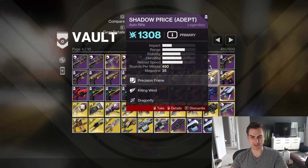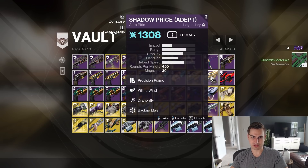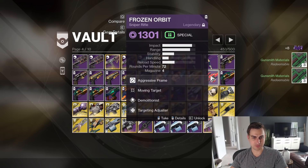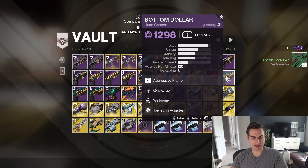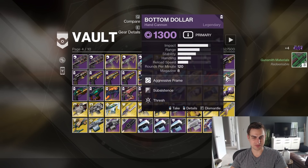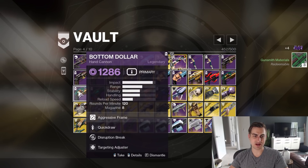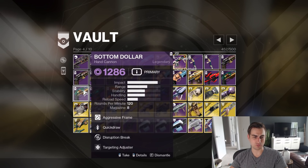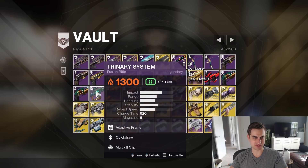Killing Wind Dragonfly — eh. Killing Wind Dragonfly again — eh. And Frozen Orbit Moving Target — yeah, I just want Moving Target on that. Quickdraw Wellspring — all these Quickdraws, I don't care about as much. Subsistence Thresh and Quickdraw Disruption Break — I could see that being weirdly situationally useful, I'm gonna keep those for now.